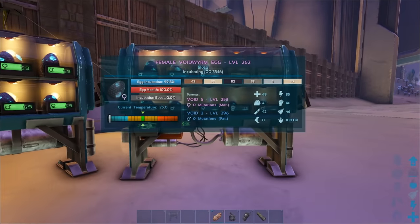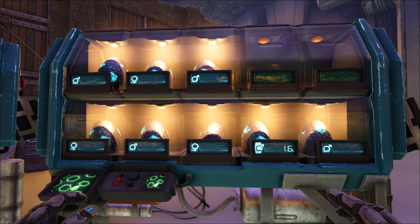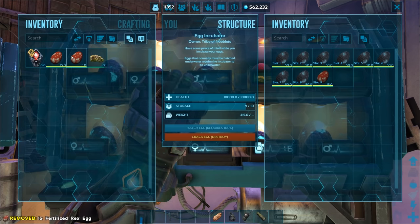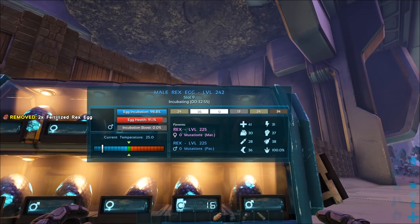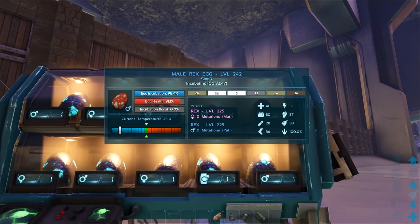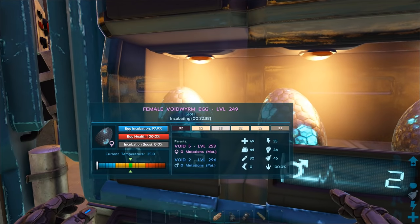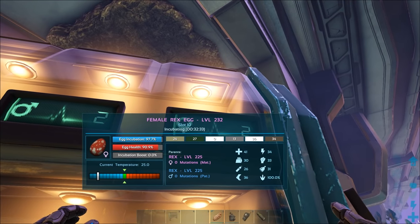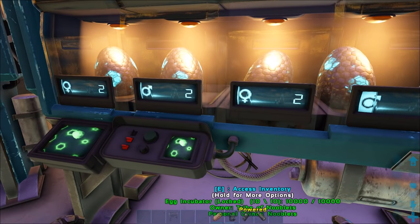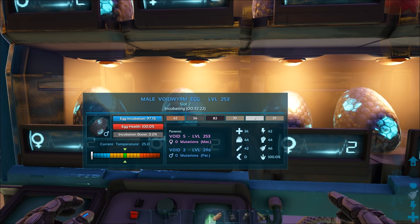By looking at the screen you can tell if it's going to be male or female — each screen has a little symbol on the left. It also tells you in the top middle what sex it is in blue or pink, what level it's going to come out as, the slot number it's in, and a timer ticking down to tell you how long it's going to take to incubate. Starting on the left, the big blue bar shows egg incubation as a percentage of how long until the egg's done. The red bar is the egg's health — if it reaches zero the egg will spoil and the creature will die. The grey bar below that is the incubation boost, currently showing zero because we need to adjust the temperature.